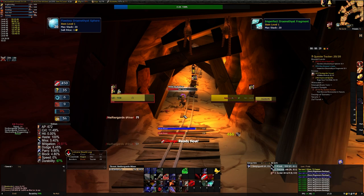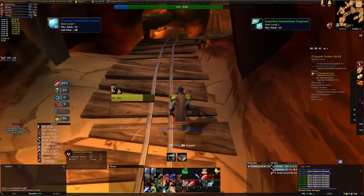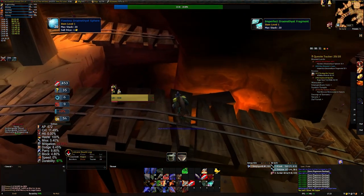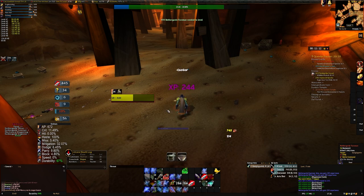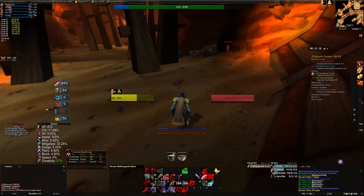With the green version, the green item reward is given every single hand-in, however the experience is only for the first one. But there is also the flawless version of this item, which is a blue, and this gives you nearly 9,000 experience on your first hand-in, plus a blue BOE item in the late-40s mark — absolutely fantastic if like me you've fallen a little behind on gear. Beyond that you also get an additional 5,000 experience if you get more than one and are able to hand them in as well.